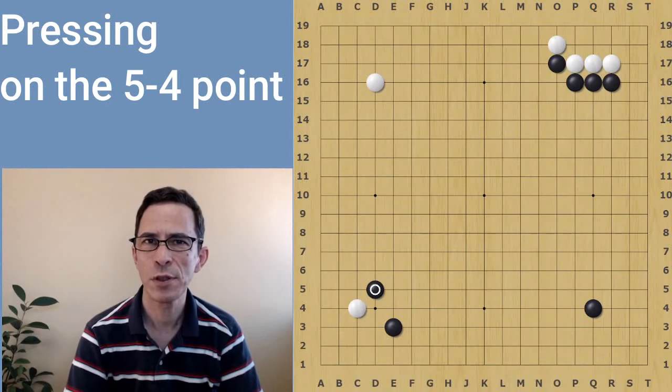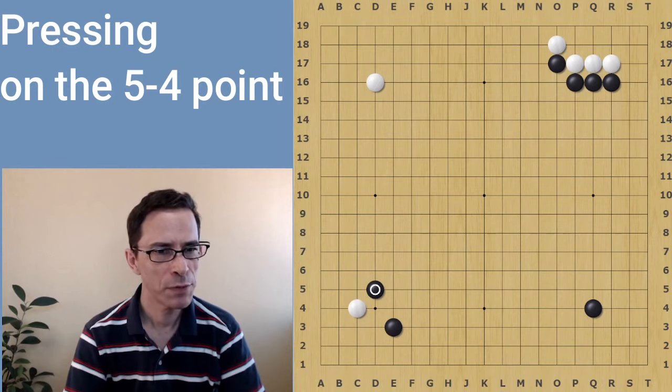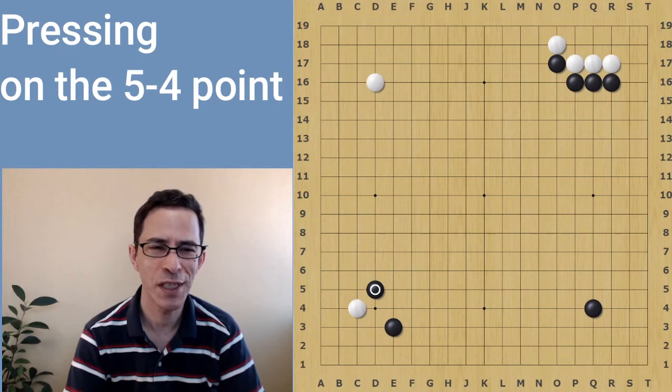Hello, I'm Michael Redmond, professional Go player. In this video, I'm going to be talking about the black move pressing at the 5-4 point and the following joseki.